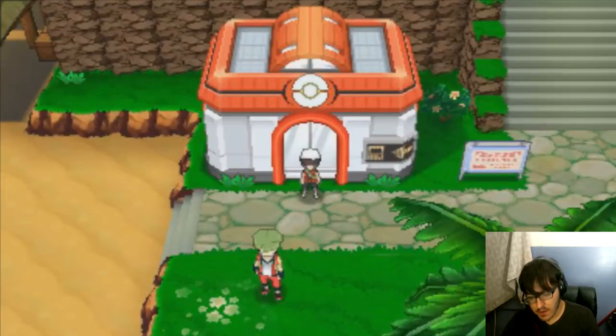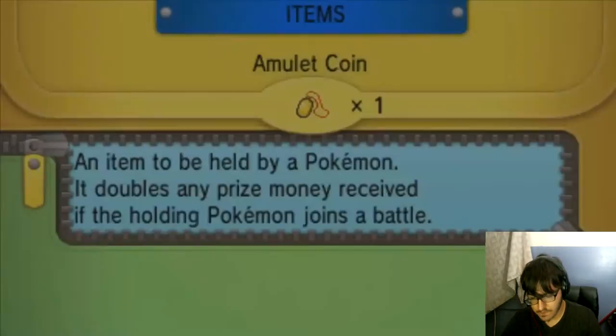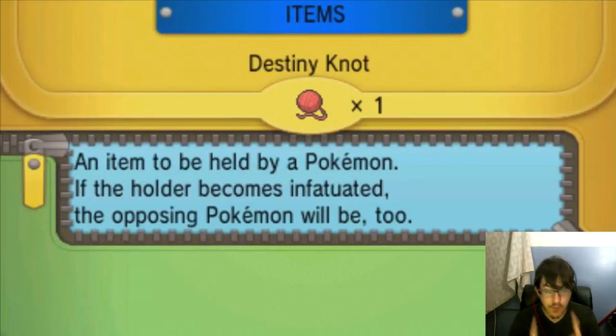The first thing you're going to need is two items. You're going to need a Destiny Knot, which you can get either from an NPC — there's a couple on the Seamaw vial who sometimes have it. There's another way to get it too; I think you can also get it from the Battle Maison.